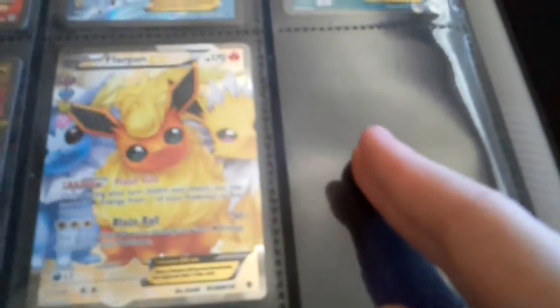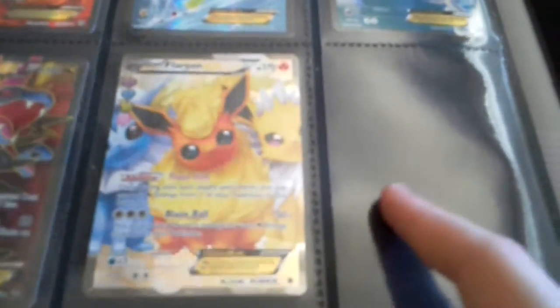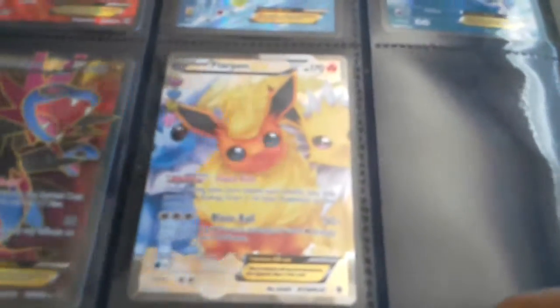This is my Float part of my binder. If you want to see my other binder — the other side of this binder which has my regular EXs — make sure you check out that video. And in my other binder I have my Megas, my Level Xs, and stuff like that. I also have my Float Megas if you want to be that specific.